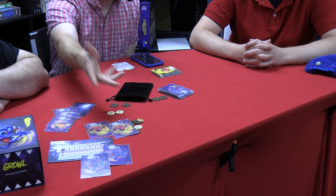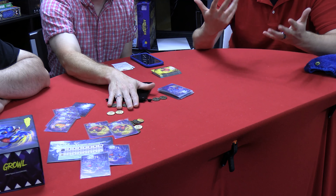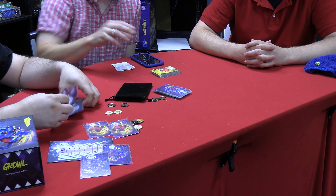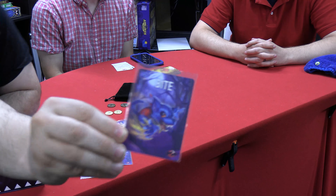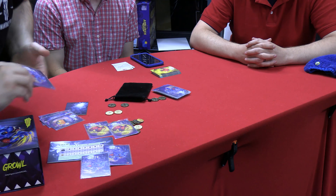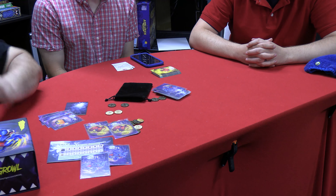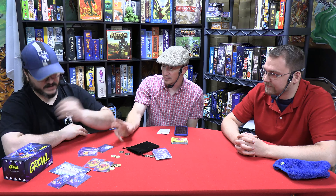Components-wise, if you get the deluxe version the metal coins are great — I highly recommend them — but the punch-out coins are perfectly fine for the purpose they serve as victory point tokens. I love the stylized artwork. The iconography on the cards tells you everything you need to know: one coin, a bite, or this cancels out a bite. It's very well-designed and solid.